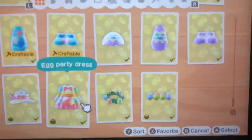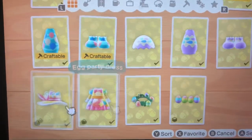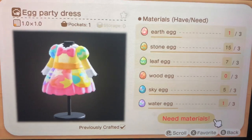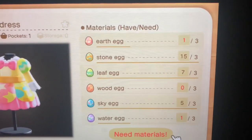When you unlock all of them, your character will say 'oh I've got a really cool idea if I combine all these,' and then you can craft the egg party dress and the egg party hat, which look awesome. They take quite a few Easter eggs to craft, but they look really cool.